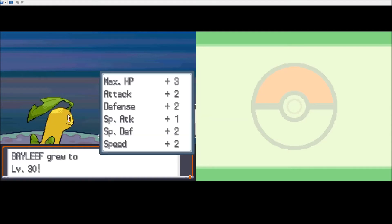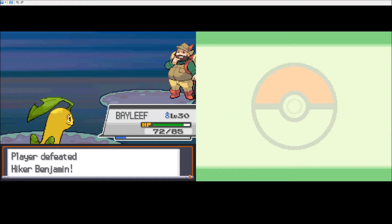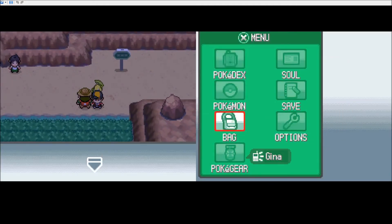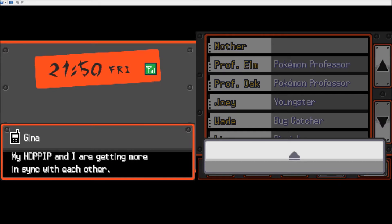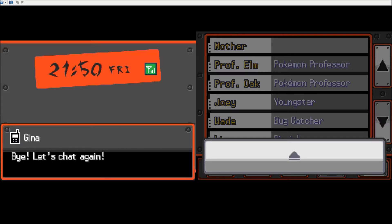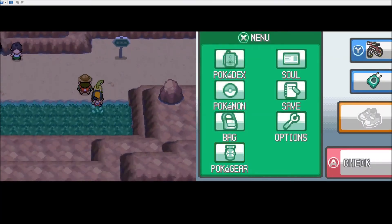Good stats. Three, bunch of twos, a single one. Yes, you lost. I wish they would say something more profound. Who the fuck is Gina? Good evening, soul. It's me, Gina. Were you awake? My Hopip and I are getting more in sync with each other. We battled a wild Rattata and managed to beat it in a close match. We're getting in the groove. You're still struggling with Rattatas. What the shit is wrong with you?